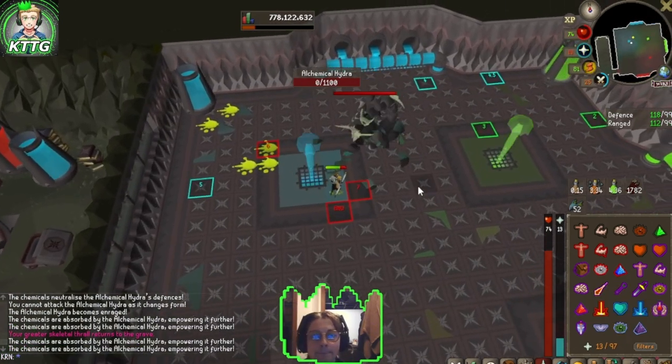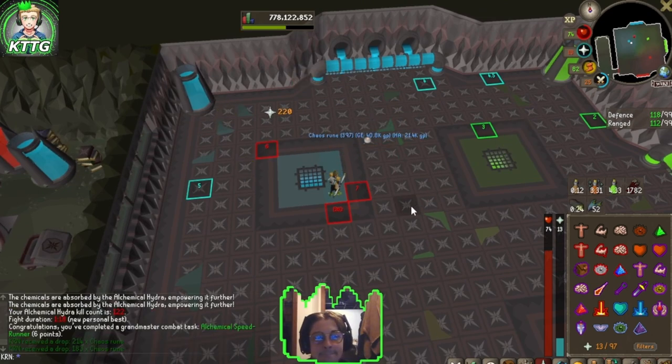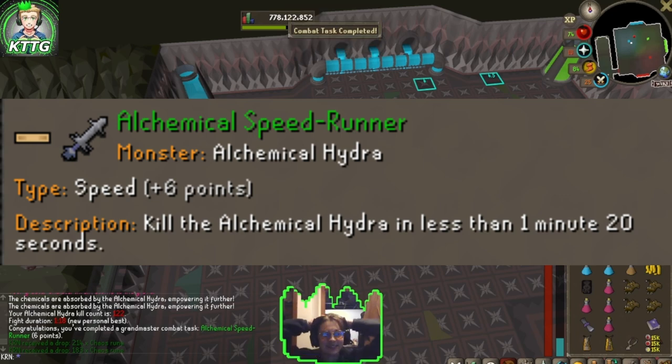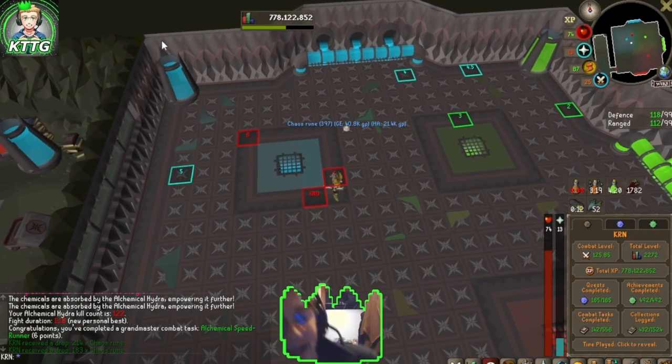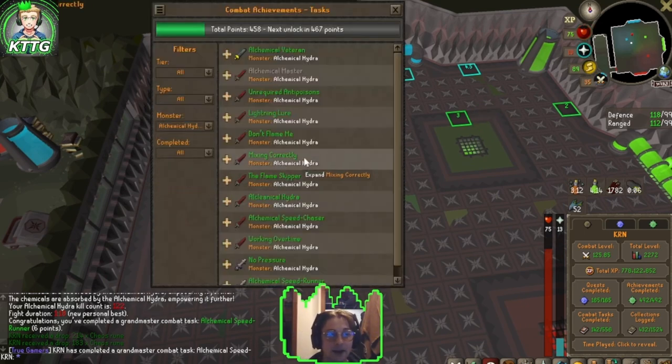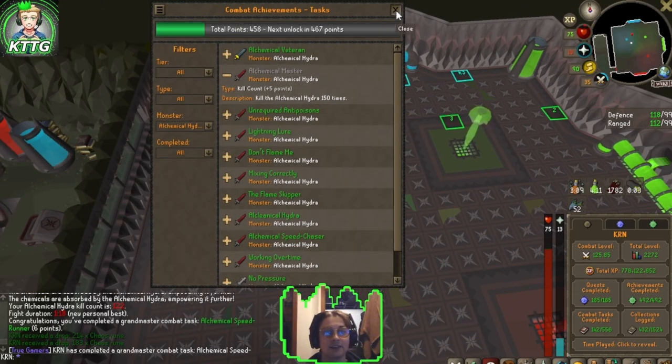Come on, do it! Let's go! A minute 18! There we go, True Gamers! That is Alchemal Speedrunner complete, and that just leaves one more combat achievement for our Alchemal Hydra, which is 150 kills. Right now we're at 122, so 28 more kills to complete our log.